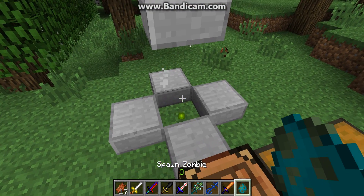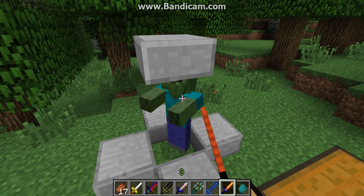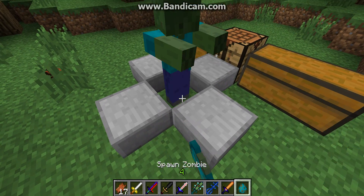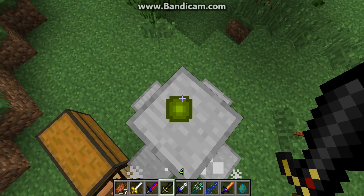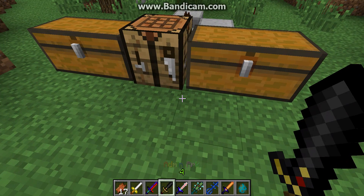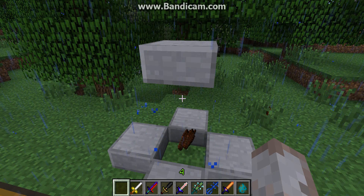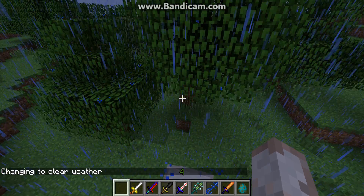I think this one catches things on fire. One thing I'm really surprised about this mod is that they don't actually add any enchantments or anything. You'd think the Molten Sword would catch them on fire, or give special abilities or something. That would be a cool thing for the creator to add. But besides that, it's a pretty good mod.